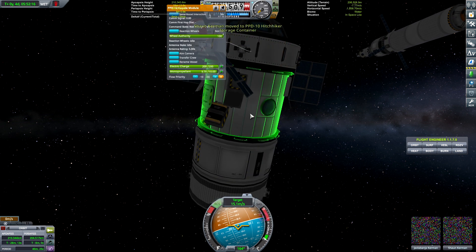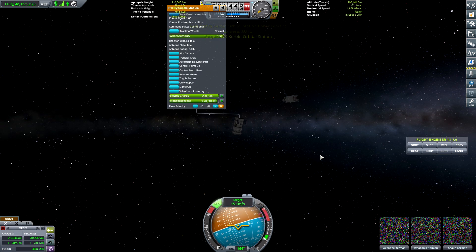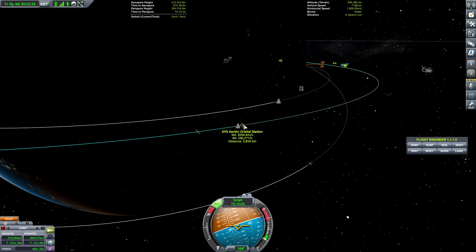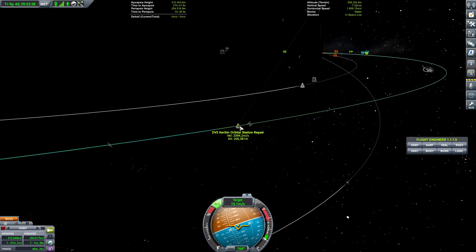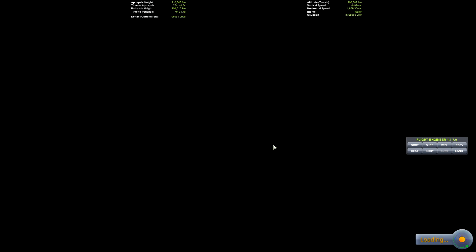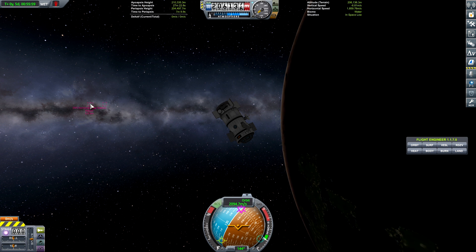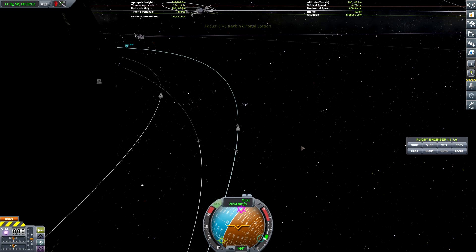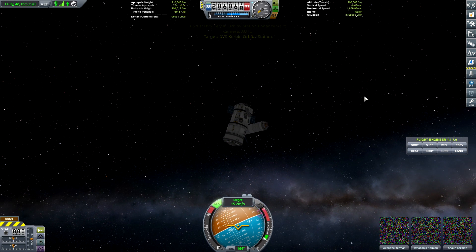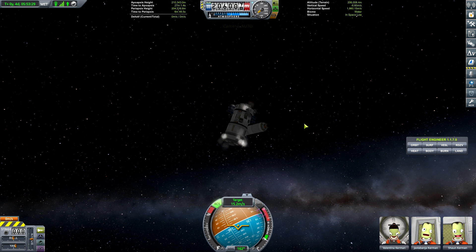Now I'm going to transfer Sean from the Coupler module back to the Hitchhiker so that Valentina can become the pilot of this portion of the station. Over time, the two parts of the station have drifted apart — about 5,000 meters, which is not terrible but not good. This portion of the station has no pilot and no way to control it, so it's going to be up to Valentina to bring this portion back into alignment. The thing doesn't have any engines, so we're going to have to use RCS.